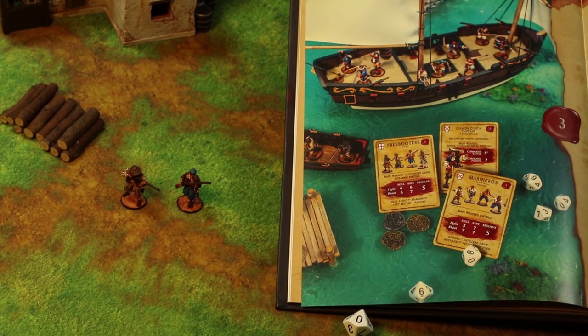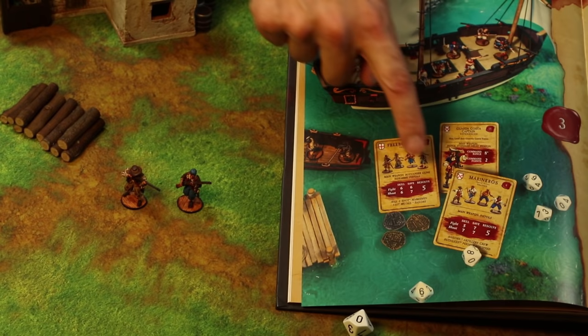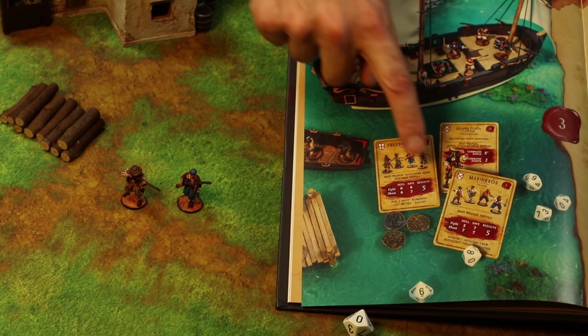For example, these two freebooters have been in a unit which suffered casualties and now need to roll a resolve test. Their resolve is a 5, so I'll roll two dice. We rolled a 2 and a natural 10. That means the 2 has failed but the 10 has succeeded.